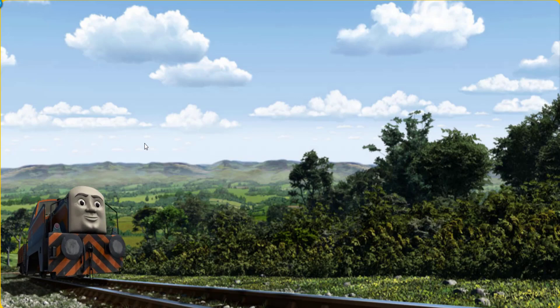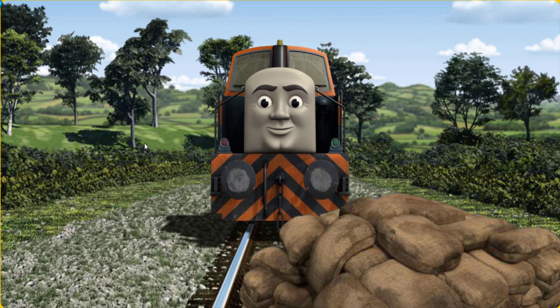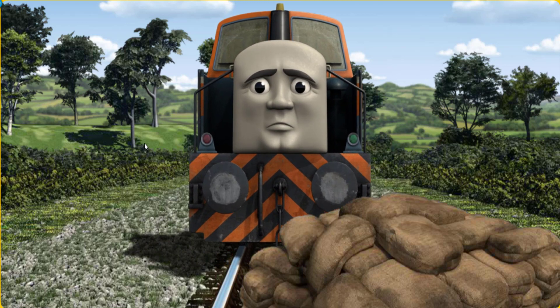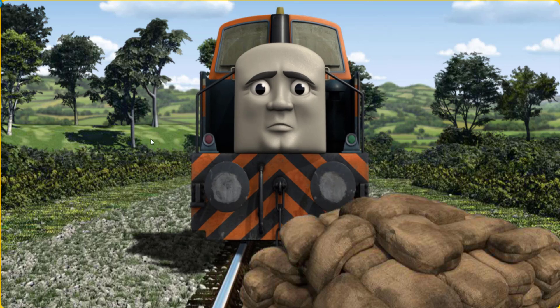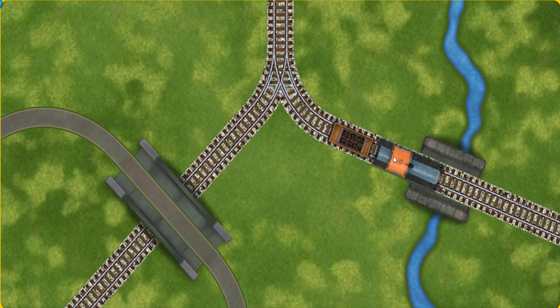Den went through the countryside. Suddenly the tracks were blocked. Den had to stop. He would have to go another way. Show Den the track that goes over the shortest bridge. Let's go!